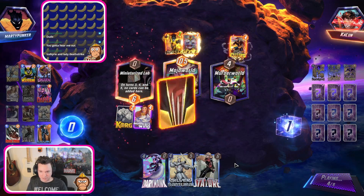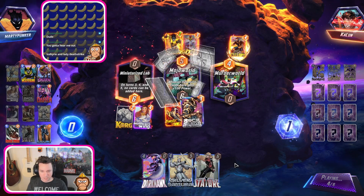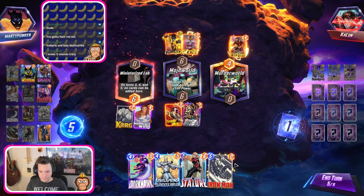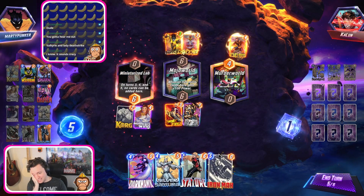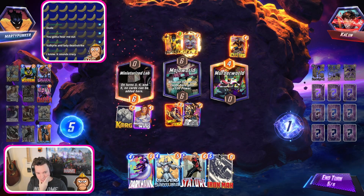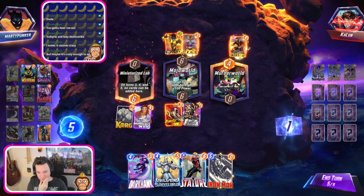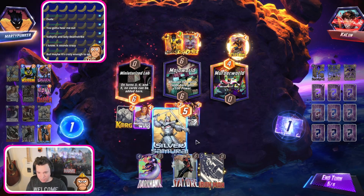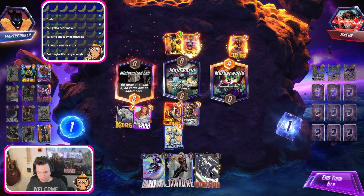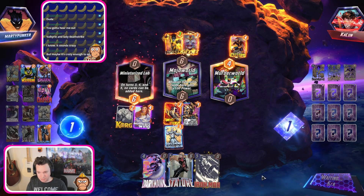Valkyrie and Lady Deathstrike is an interesting combo. I don't have any one-cost cards left in my deck. But maybe it's crazy enough to work - we gamble here and play Silver Samurai. Whether it discards Darkhawk or Iron Man doesn't matter, we just play the other one over here, then play Stature here. I think it's the play.